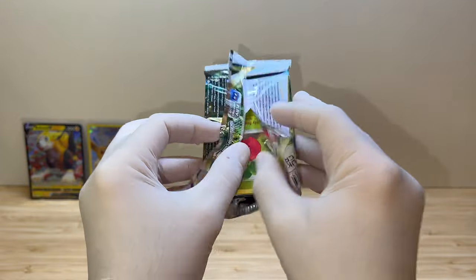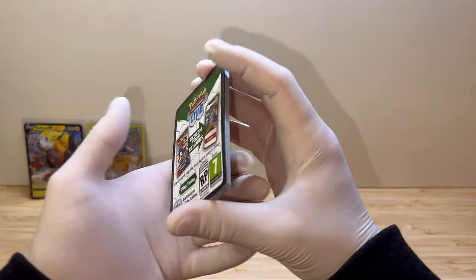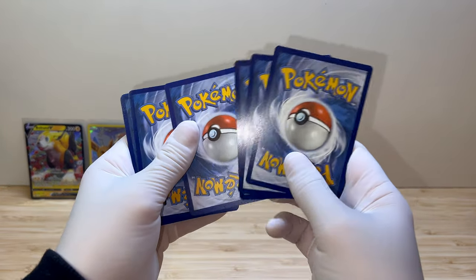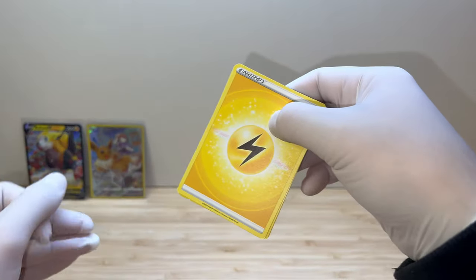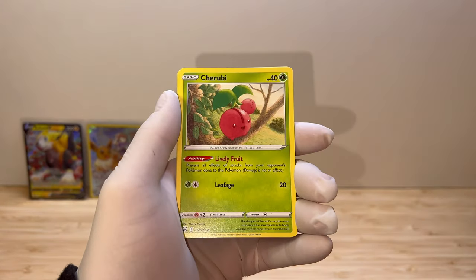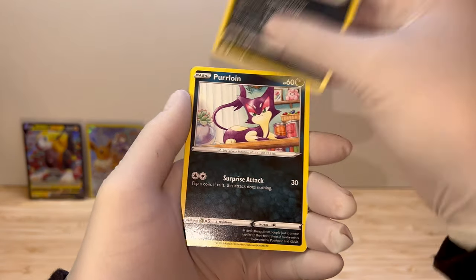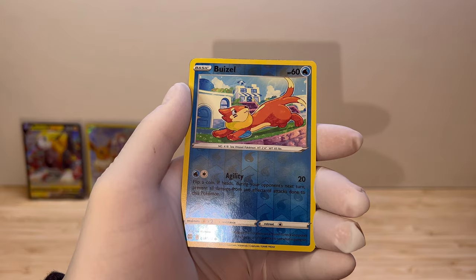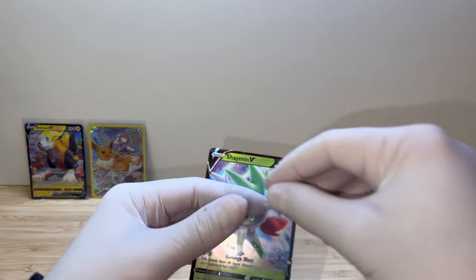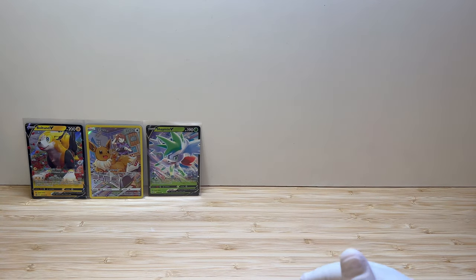Maybe I will give it a chance later on - I haven't opened too many yet. We get a good code. We get energy, Pot Helmet Exeggutor, Friends in Galar, Turvy, Riolu, and the cool Riolu as well, Starly, Spiritomb, with a reverse. And we get a Samurott V! So we got so fortunate on these packs - we got a V card and a full art as well. That's so nice.